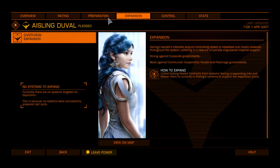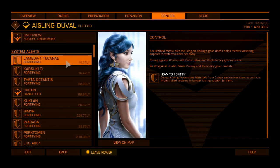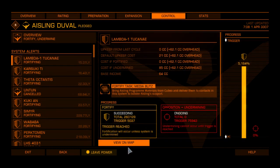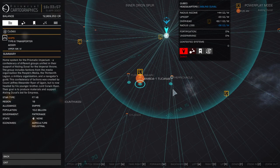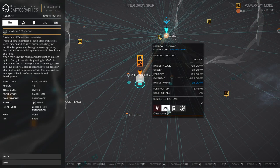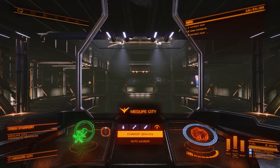What we're looking for is something fairly close - and this one is very close. So we're going to view on map and mark that one as my destination. You can take the propaganda to any station inside that system.